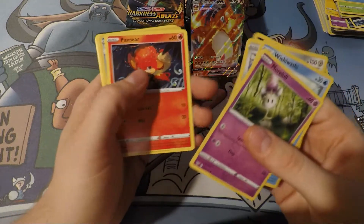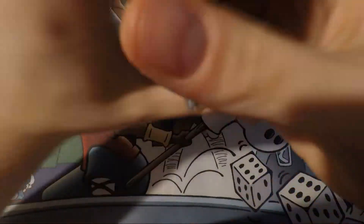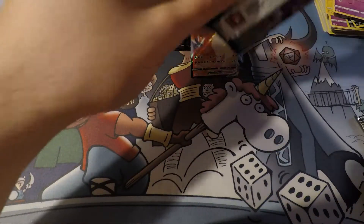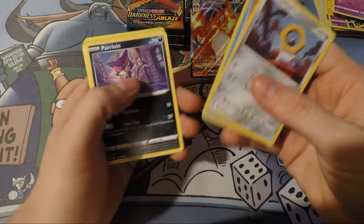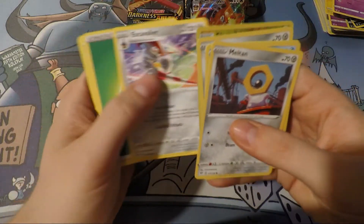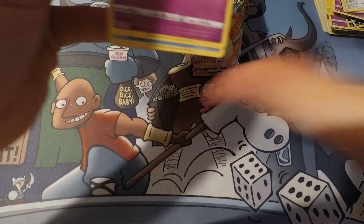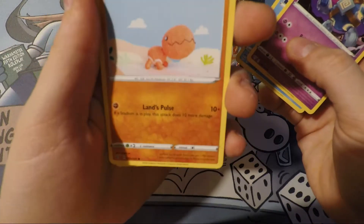I wonder if we could get a little bit of fire. Let's see this poor old Muk. Tried and true Muk. Now I got my finger muscles worked out, I can open these packs. Purloin. Aaron. Okay, Escavalier. Escavalier. Come on, can we get another hit?